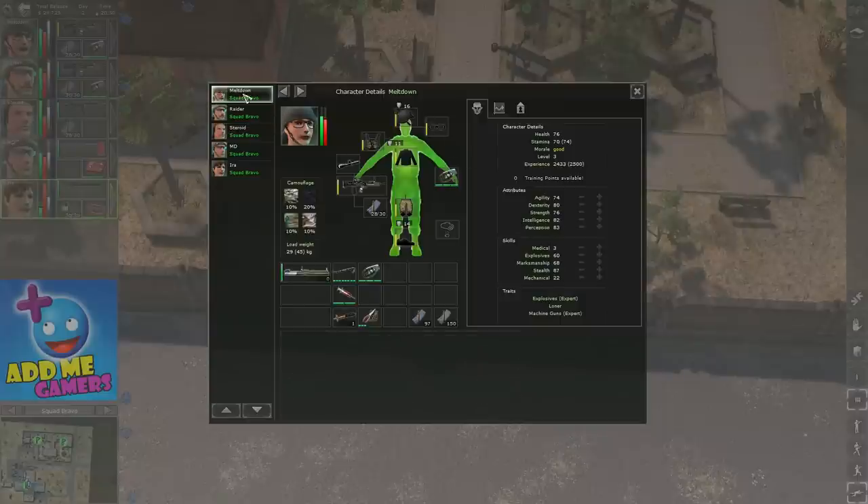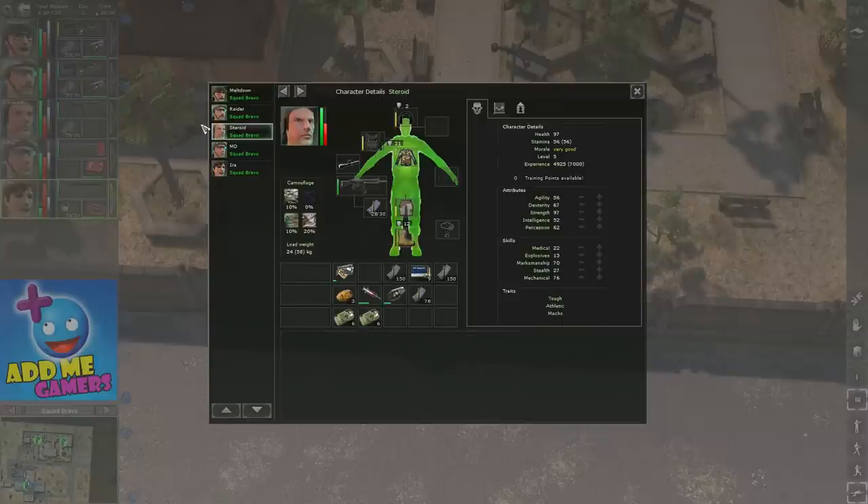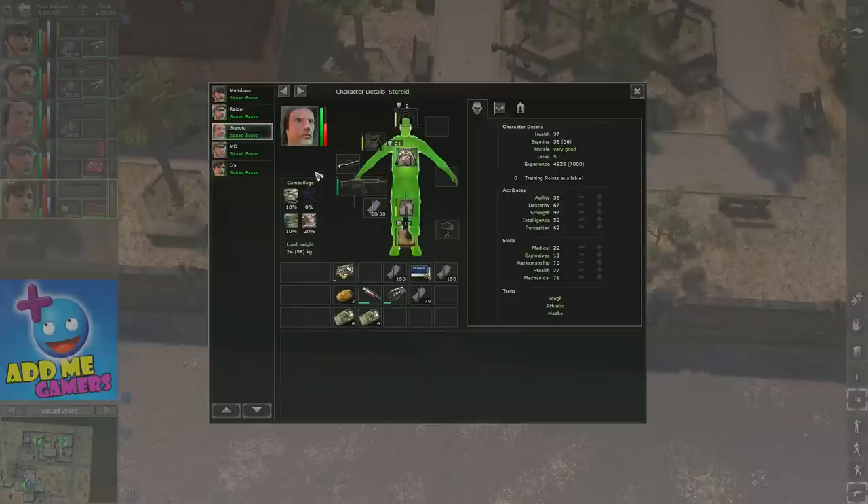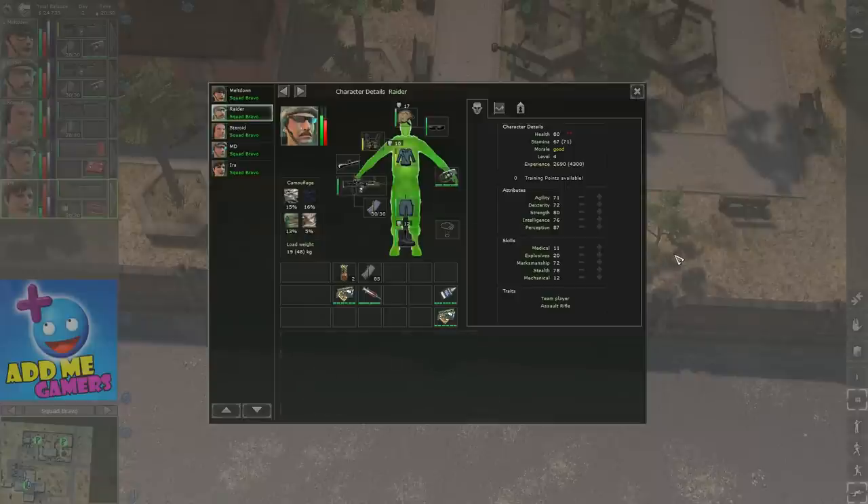Actually, I changed my mind — I won't use Meltdown to camp in Cambria; I'll use Steroid instead. The reason is everybody hates Steroid and he's making my team morale very low, even though he's very good. His presence is only tolerated because Ira is there.